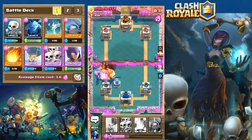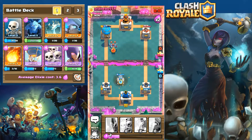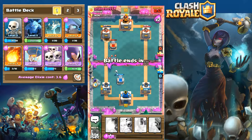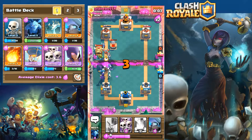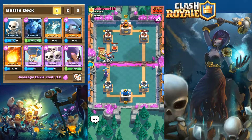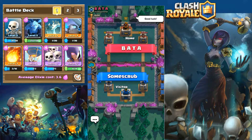We still have a witch going and try to push on the left with the balloon and some minions, although he takes that out with arrows. That balloon almost gets the tower but not quite. We have another witch out and a witch ready on the mirror card. It ultimately came down to a draw — it's pretty good that it was a draw given he was a higher level than me. Moving on to a six versus our five.